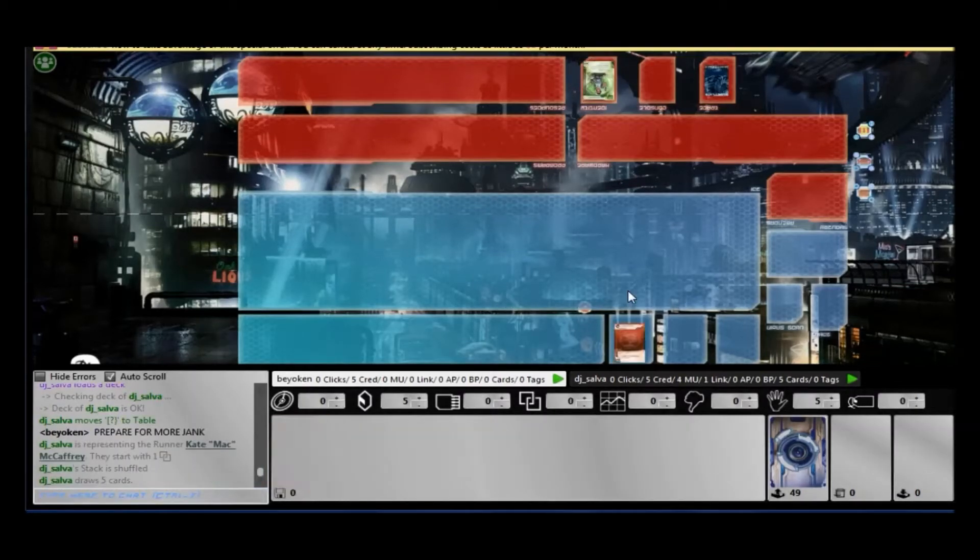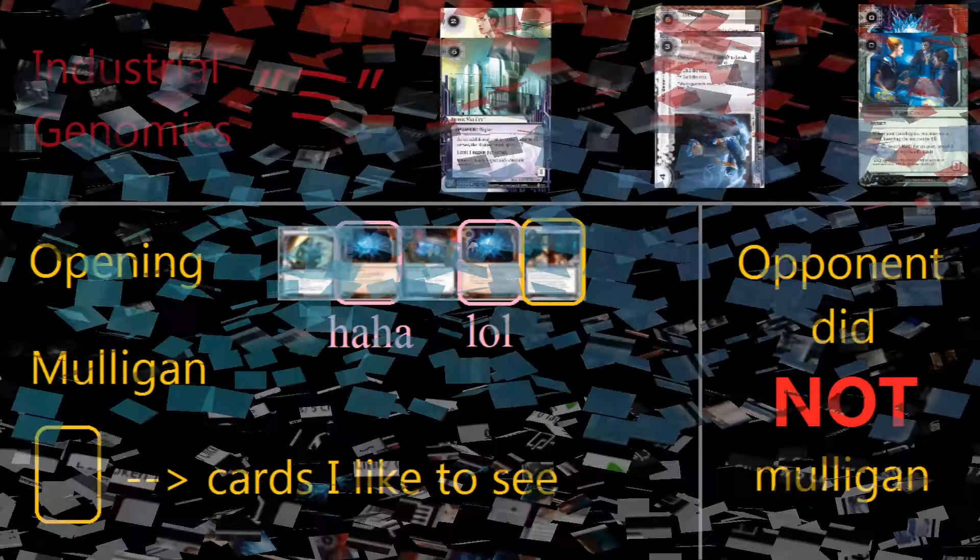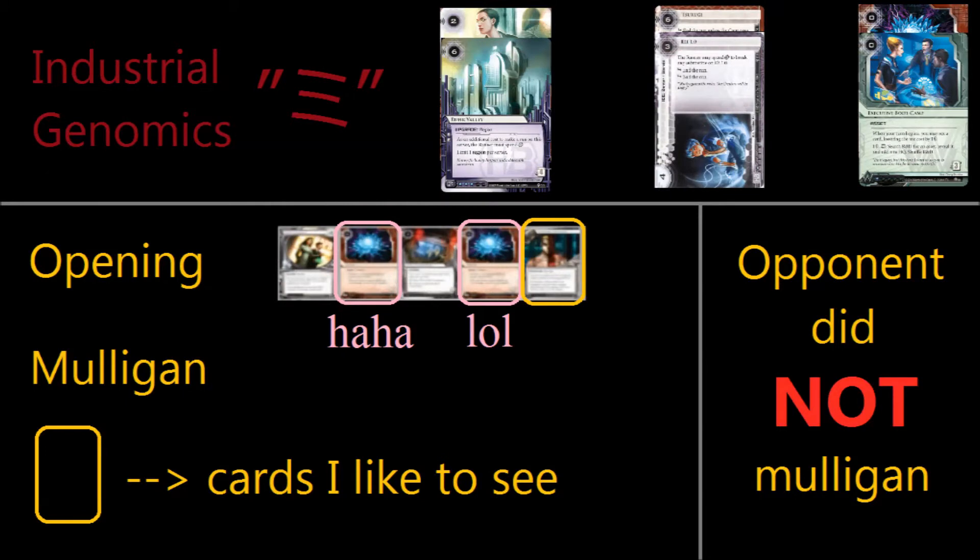I continue my experimentation with the Source Data Pack and this is my first court game. It utilizes one of the cards I've been awaiting for such a long time: Industrial Genomics. This card is the best ID card designed by the Netrunner developer team in a long, long time. I really love it and I can't wait to try all the possibilities with it, but more on that in a later video.